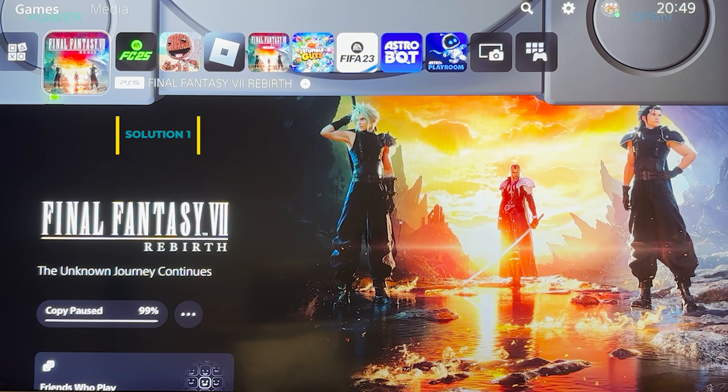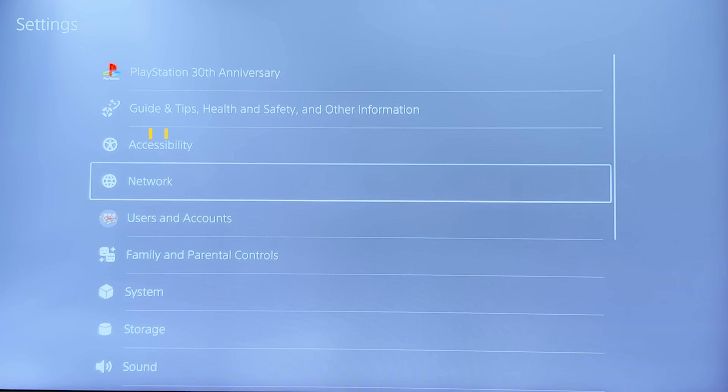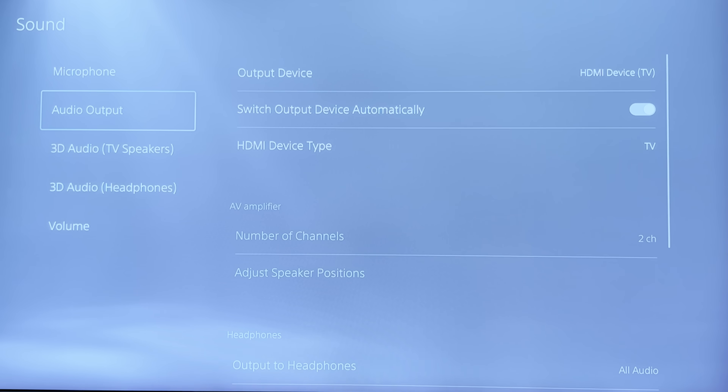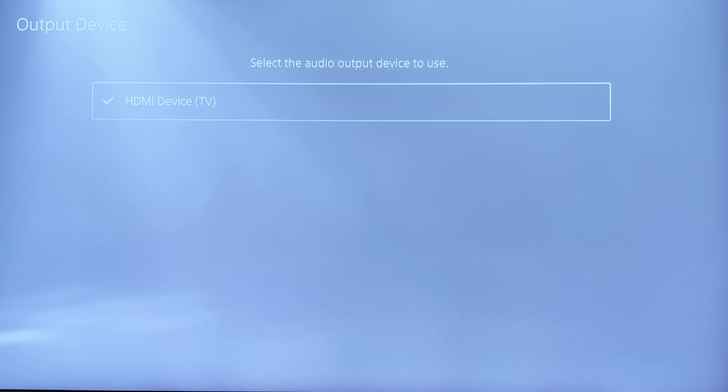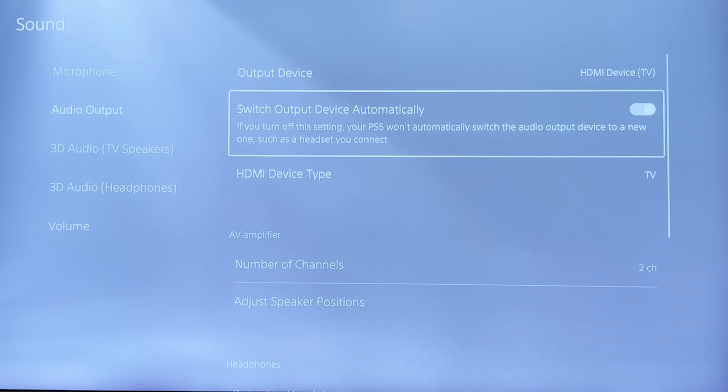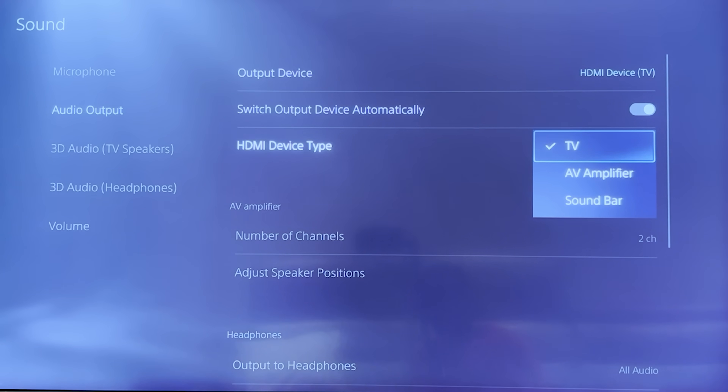The first thing you want to do is go to your Settings, then Sounds, and then Audio Output. Check that your output device is set to HDMI Device TV, and that Switch Output Device Automatically is turned on — you don't really want to turn this one off.